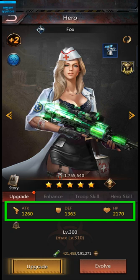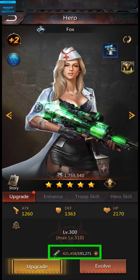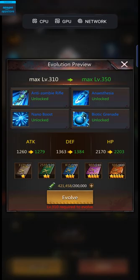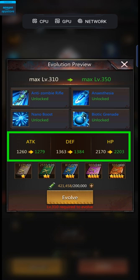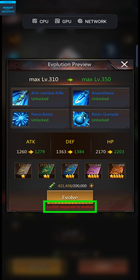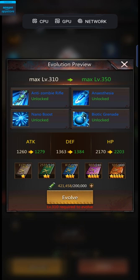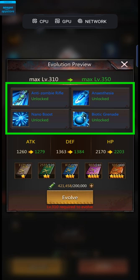The upgrade cost keeps going up almost exponentially, which is why it's very easy to upgrade heroes initially, but it gets really difficult at higher levels because you need a ton of anti-serum. The other way to upgrade your heroes is by evolving them. Evolution not only increases your hero's attack, defense, and HP, but it also increases the max level you can upgrade them to. For example, by evolving my hero I can increase their max level from 310 to 350. However, in order to evolve them, I need to get them to level 310 first, then get a bunch of combat manuals from the campaign mode. Once I get them all, I can evolve this hero, which will increase its attack, defense, and HP, and will also upgrade and/or unlock new skills for them — which means that evolving your hero is much better than just upgrading them.